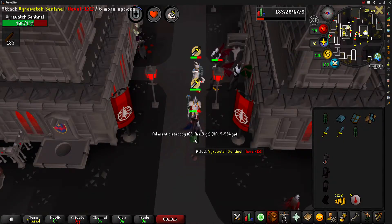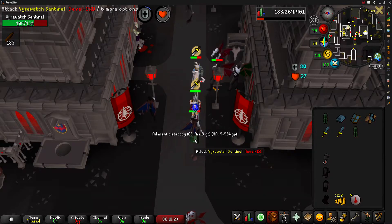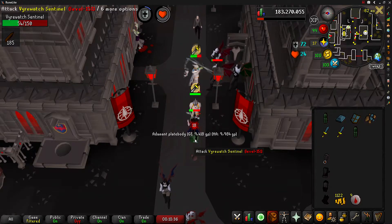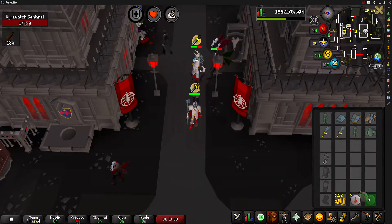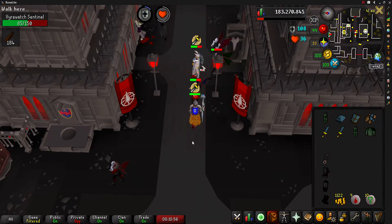Vyrewatch Sentinels are stronger variants of the Vyrewatch and can be fought after completing the Sins of the Father quest. They can be found prowling the streets of the upper class area of Darkmeyer. The Vyrewatch Sentinels are the only monsters that drop the Blood Shard, although the Blood Shard can also be obtained via pickpocketing Vyrewatch citizens throughout the city. Let me know in the comments if you'd like a pickpocketing loot video.